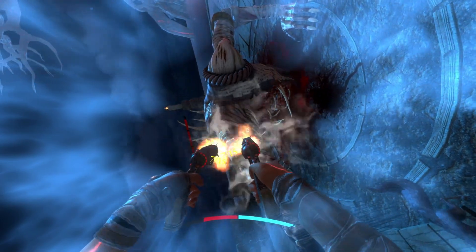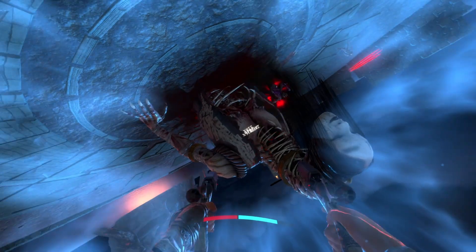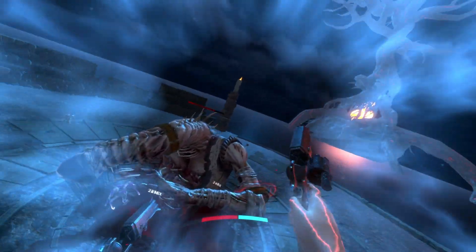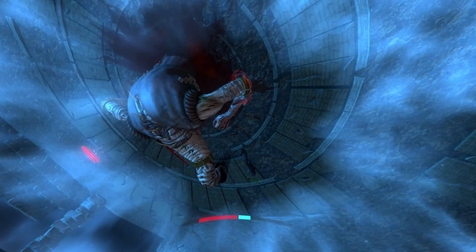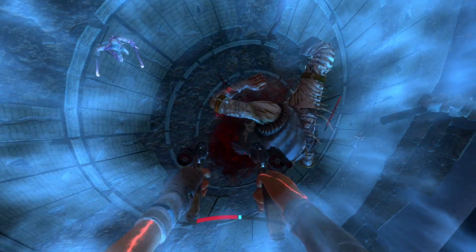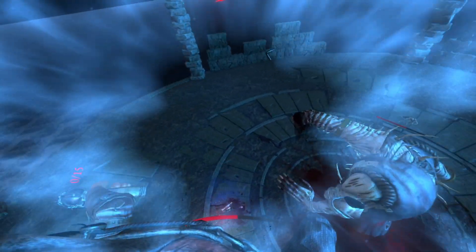The boss has three health bars, and once you deplete one bar, you can cut one of their arms. It's specific on which one you can cut — there will be a red glow on the arm you must cut, rather than giving you a choice. Why must you cut his left arm first? The game just only has one fixed script.